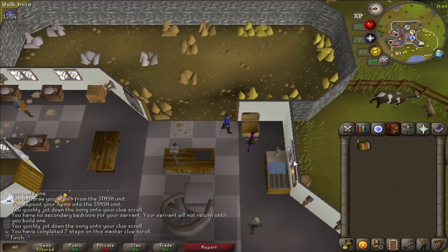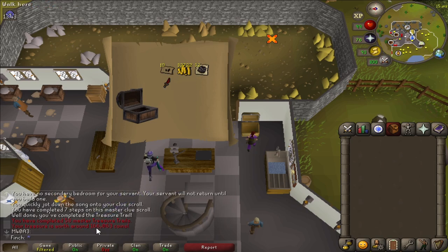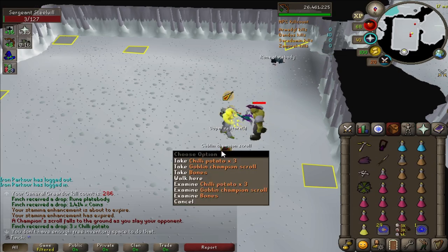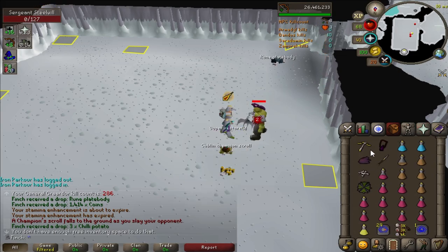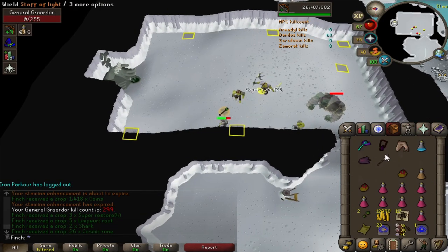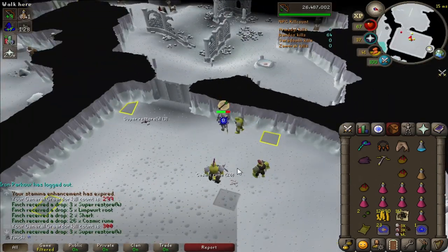Got a master clue from a hard clue - what can we get? That is actually really bad. The teleports are kind of handy for clue scrolls, but 166k - okay then. That is my third Goblin Champion Scroll, and off the minion this time which I certainly wasn't expecting. Very rare.